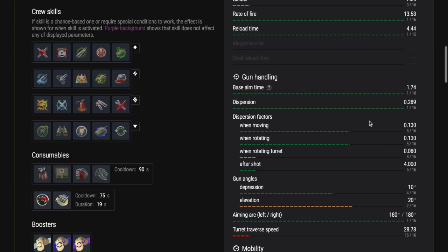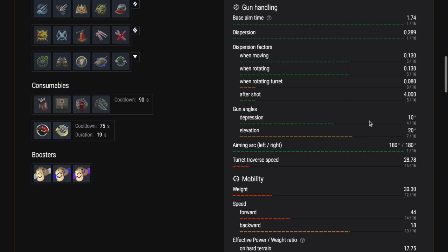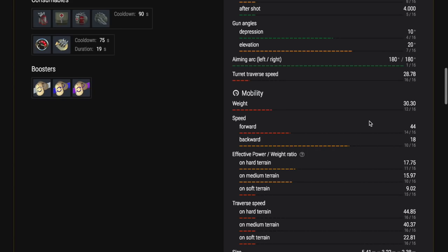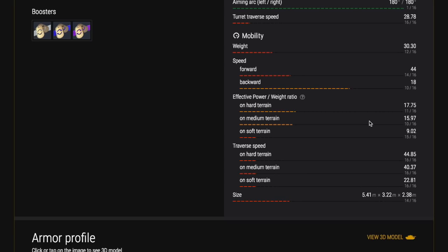75 millimetre gun — standard German gun at tiers 4, 5, and 6. It has an amazing rate of fire: 4.4 second reload, and it will do damage. It's very accurate, so this tank is fantastic for sniping, peek-a-boo etc. You can out-DPM most things even if you're up-tiered to tier 7.